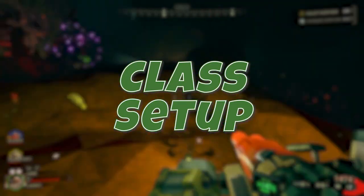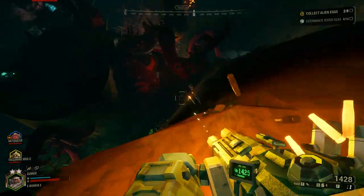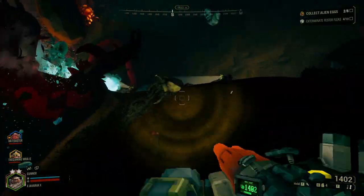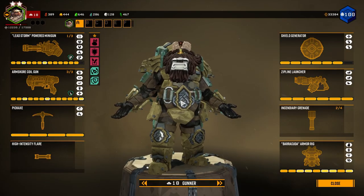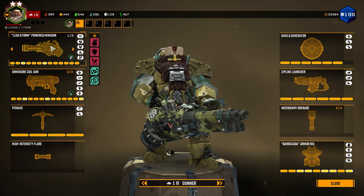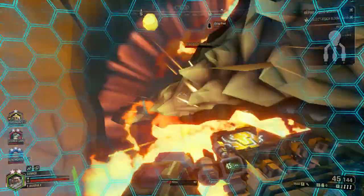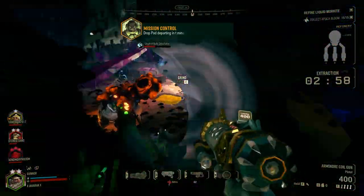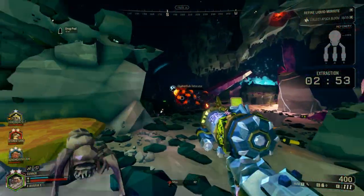The gunner's ability to protect the team cannot be undersold. His shield and powerful ordinance can give your team a safe haven to fall back to, taking pressure off of them. Simply put, the gunner is like having a big bodyguard on the team — keeping the bugs in check and his teammates alive. His role is simple but important: you are the team's muscle, responsible for your teammates' safety.